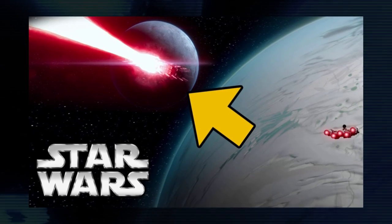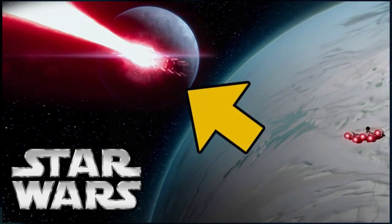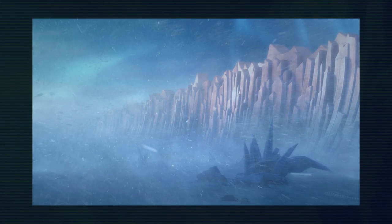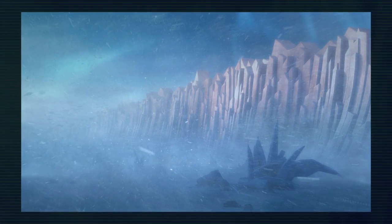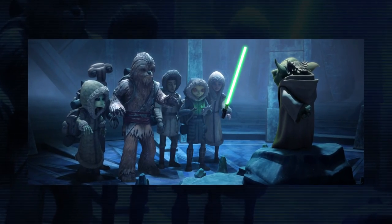A theory I've talked about before is the idea that Starkiller Base used to be the planet Ilum from The Clone Wars. The gist of it is that Starkiller Base and Ilum have been specified as having the exact same diameter, the superweapon's origin point was from the same spot in the galaxy, both are full of crystals, and of course both of them are snowy.